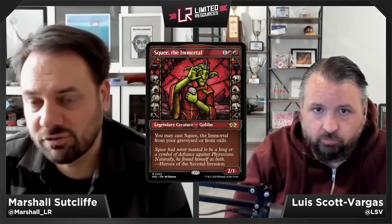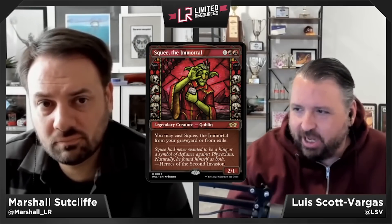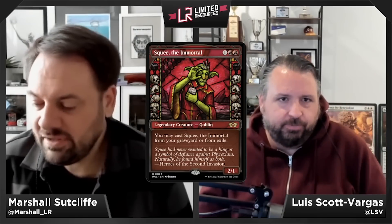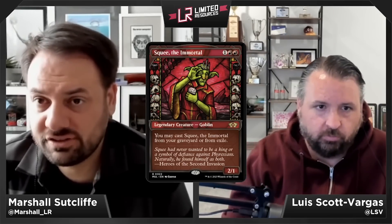Squee, the Immortal — one red red for a 2/1 legendary Goblin at rare. You may cast Squee from your graveyard or from exile — it just keeps coming back. Casting a 2/1 over and over again for three mana isn't exciting. Squee gets a C-minus — Luis tried to make it work with multiple Invasions of Mercadia, but paying three mana for a 2/1 repeatedly is not something either host is eager to do.